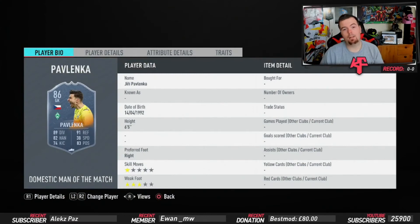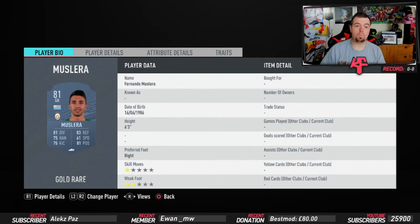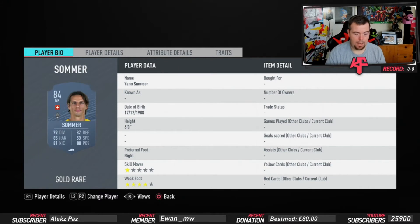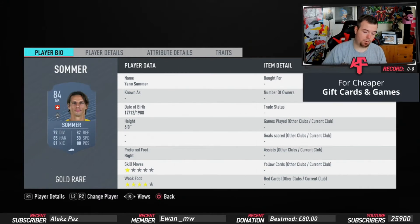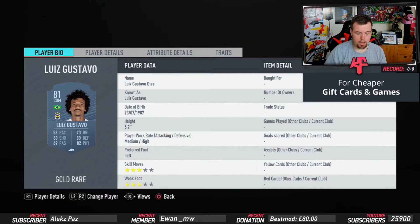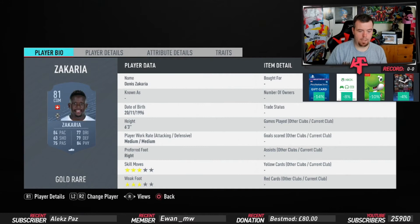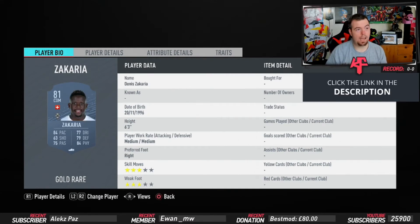Starting with the domestic Man of the Match, Pavlenka, who's 15.5k — really easy, happy with that. Mousslerat is 1k from the Turkish league. Horn is the cheapest 81-rated at 1.4k, apart from Veg which you'll see in a minute. Orban you're going to pay a bit more unfortunately at 2.2k. Sommer is the cheapest 84-rated player from the Bundesliga at 7.4k. Luis Gustavo is 1.2k.